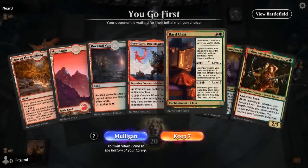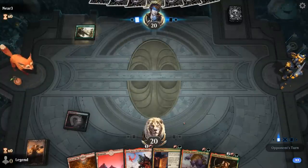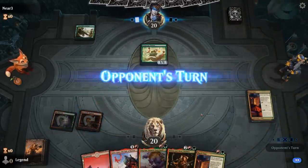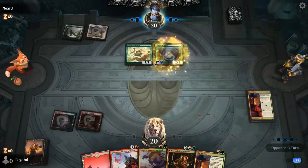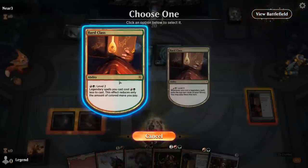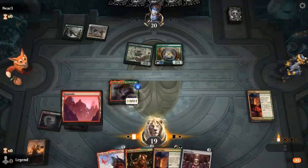We're on the play with our Bard Class, so we'll keep it. Turn one tapped Rockfall Veil. Up against a green-white enchantment deck — they may have answers to Bard Class, although we just drew a backup. There's a Paradise Druid, so it may also be an aura deck playing a hexproof creature to load auras onto. Activate Bard Class — free Targnar and a one-mana Goro-Goro.